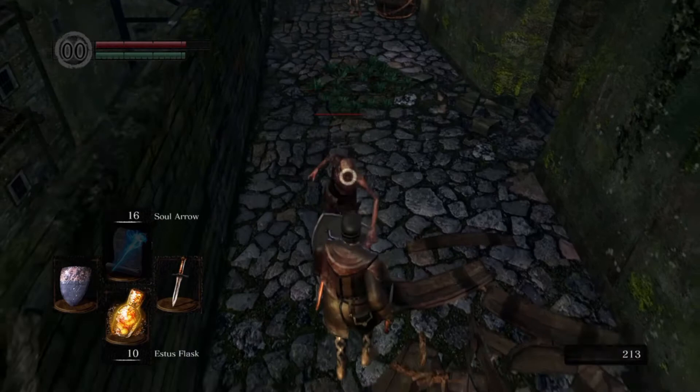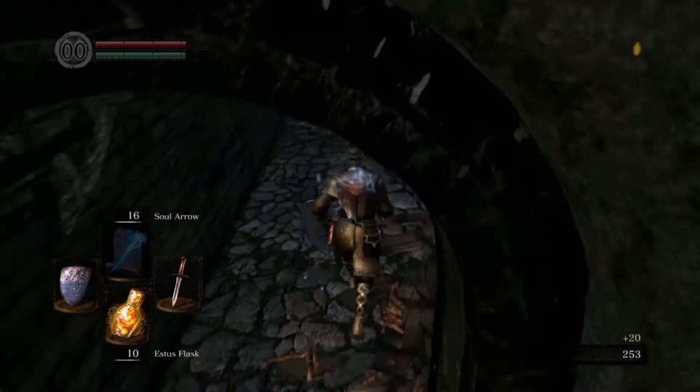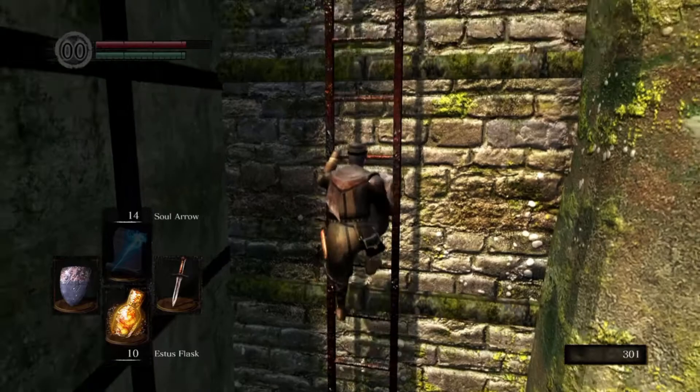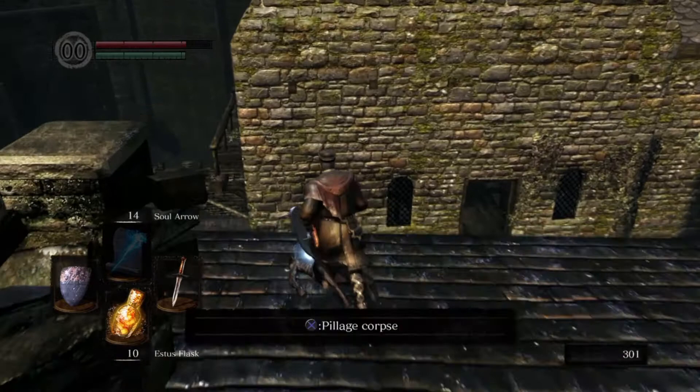These guys — you just don't want to lure a lot of them at once; they'll gang up on you. Just kill one at a time. You can use spells, no problem — they're not hard. And even if they start their combos, you can just block the first hit with the shield and they will stop the combo.